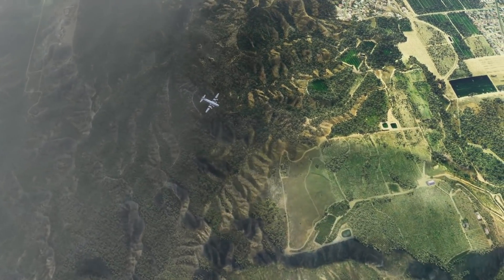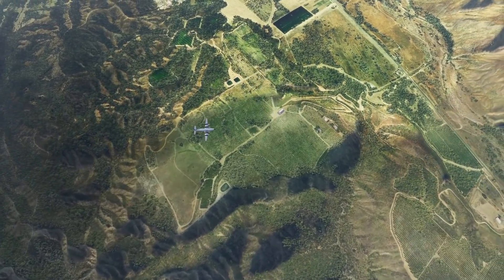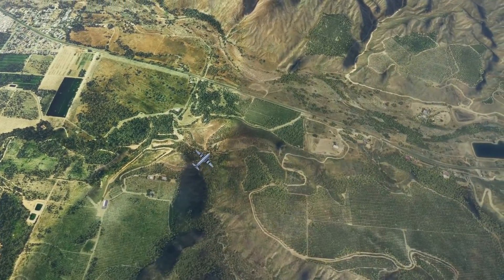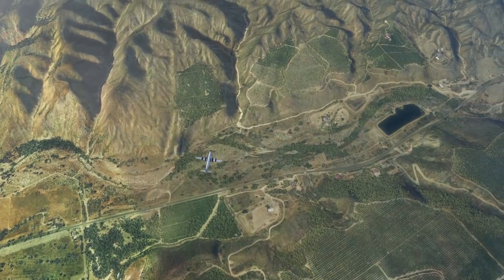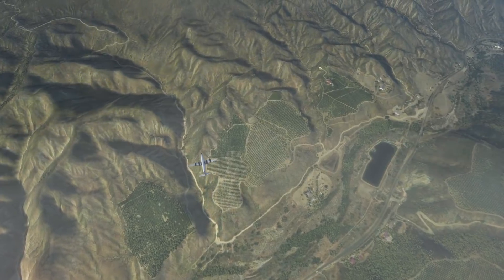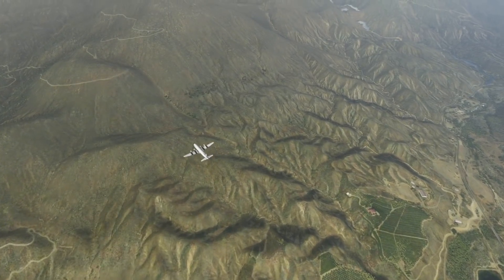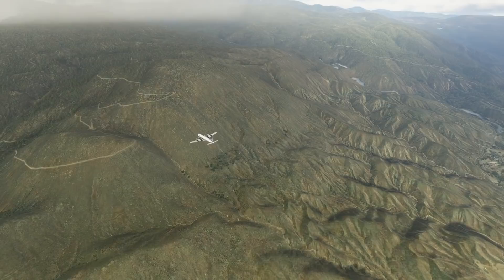For Microsoft Flight Simulator, DirectX 12 doesn't necessarily mean improved performance, although it could bring some of that. What it does mean is that the sim should be able to access modern hardware in a more efficient manner. It also means that new graphics technology like ray tracing can be used. Microsoft have hinted that ray tracing will come to the sim with DirectX 12, however there hasn't been any recent confirmation of that just yet. Either way, a new DirectX update is a significant step for the sim.